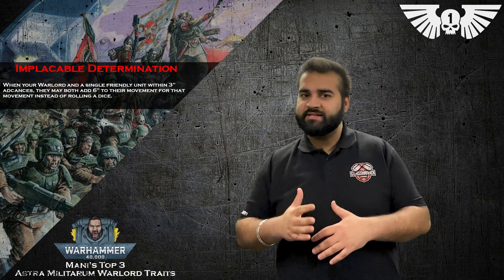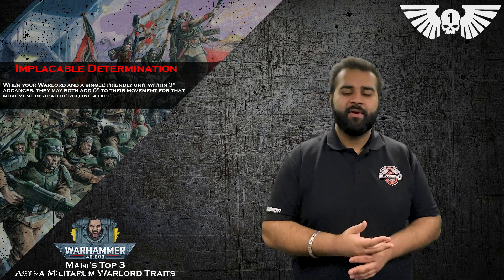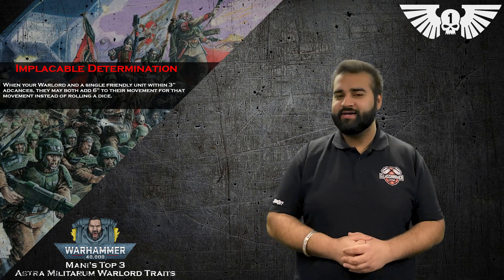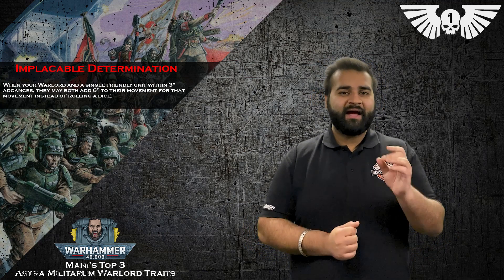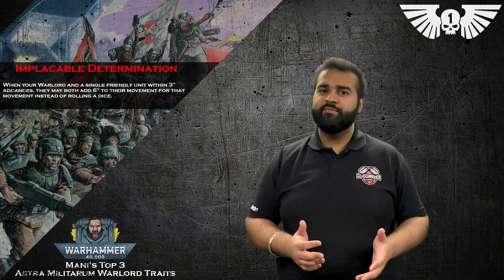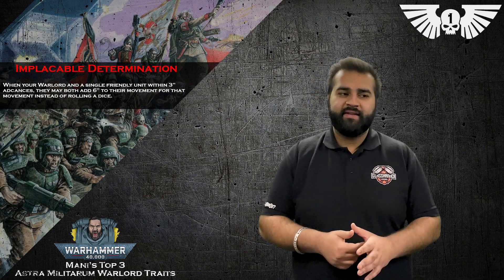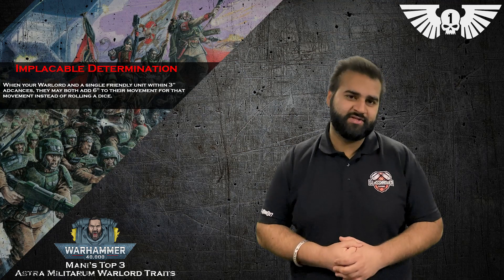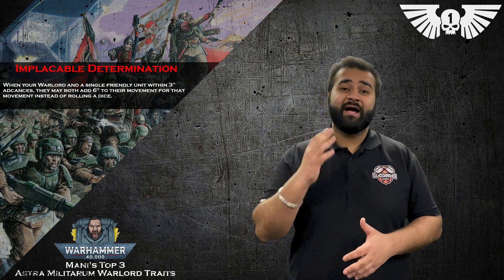There's no chance they won't get there if you take this Warlord trait. Once your Bullgryns are where they need to be — maybe after just one turn — they can then move six and charge, so they're fine. After that, you can use it on other Guard units. An infantry squad within three inches of your Warlord is automatically moving 12, then you move move move them a minimum of another seven, so they're moving 19 inches minimum — up to 24 inches. That's why this Warlord trait comes in at number one for me: it's always useful, there's not going to be a game where you don't find it useful. It's all about playing the mission, and that's what it allows you to do more efficiently.